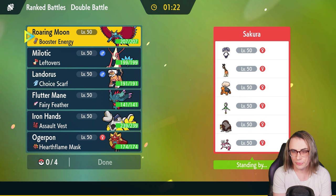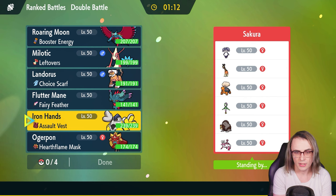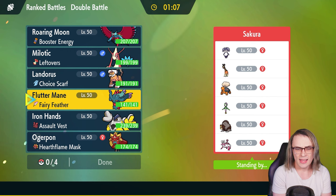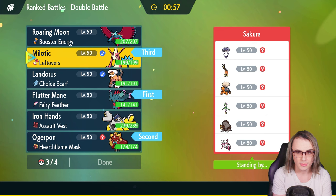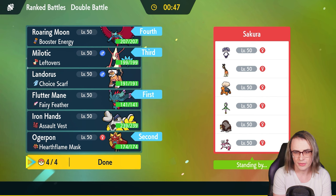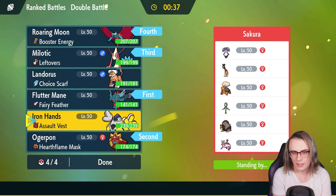Moving into game number two, we're taking on Ninetales, Torkoal, Hisuian Lilligant, Ursaluna Hisuian form, Enamorus Therian, and Farigiraf — definitely a very slow team overall. I don't really feel like Iron Hands is a good lead since their Trick Room options both kind of stop it. I get more mileage going with Fluttermane and Ogre Pon here. I like the idea of Milotic in the back as a nice sponge against this team, with Roaring Moon as the final pick. They don't really break Roaring Moon well outside of Enamorus and Lilligant.